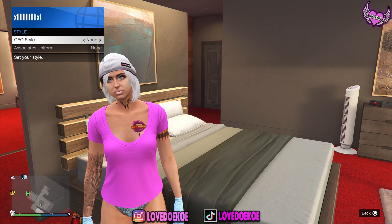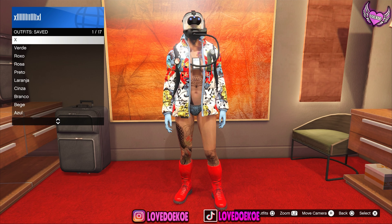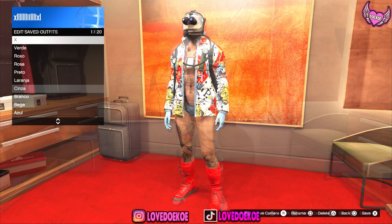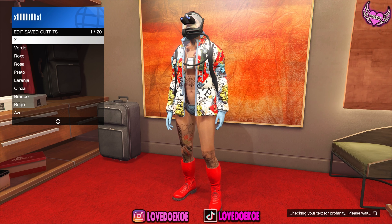When you're back in online, you cannot see the goggles. What you want to do is open up your interaction menu, become an organization, go to SecuroServ, go to management, go to style, and switch one time to the right and one time to the left. Now make your way immediately over to your wardrobe to save the outfit — you can temporarily save it in any slot of your choice. Go to your outfit section and switch between your outfits, and as you can see it appears on any outfit.